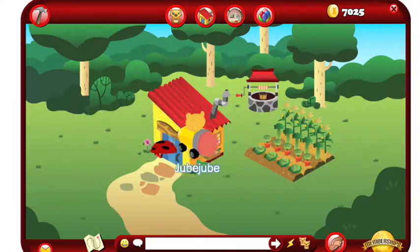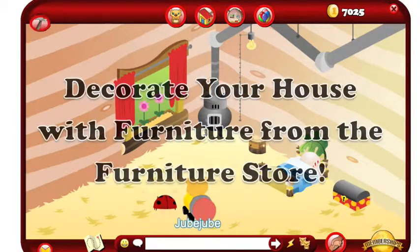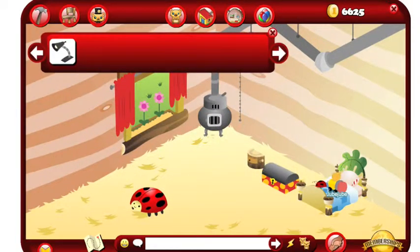And of course you need a house for your buddy. Decorate your house with furniture from the furniture store.